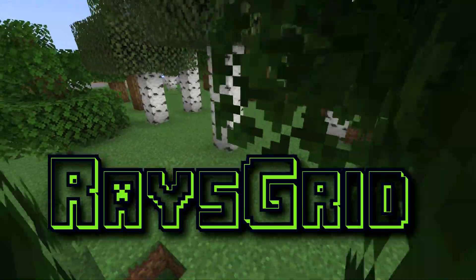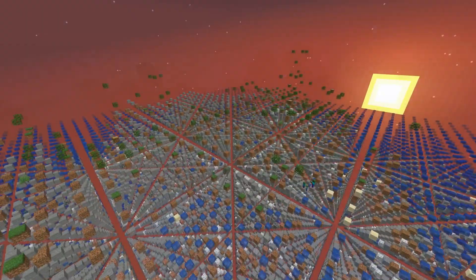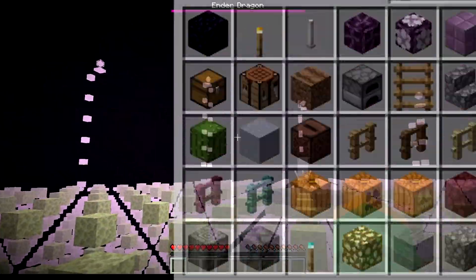This is Ray's Grid, a normal Minecraft world with 99% of all blocks removed. Despite its extremeness, everything is still possible, with the goal of this series to obtain every advancement, item, as well as mob.